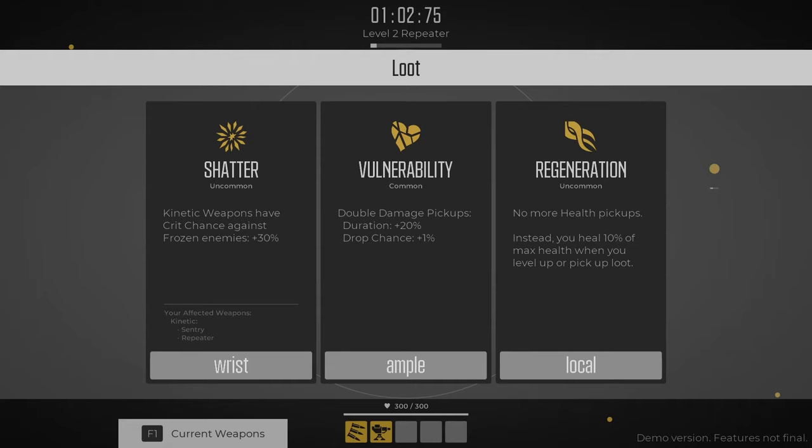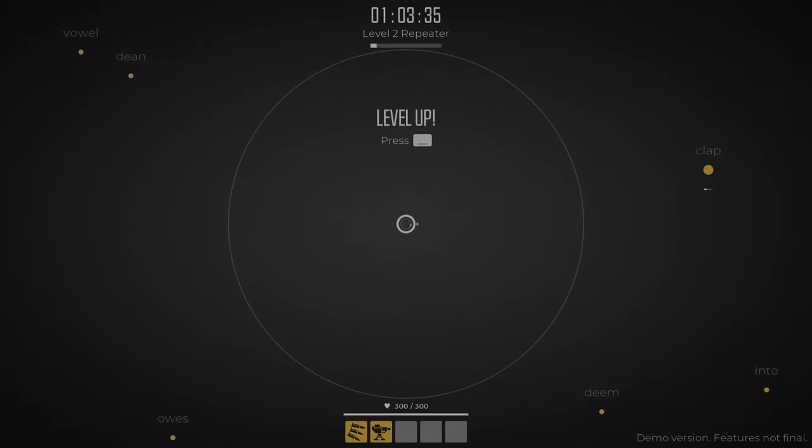Kinetic weapons have a crit chance against frozen enemies. That's interesting. Do we have anything that does freeze? I don't think we do yet, but I think we could hope for that to happen. Look for something that does some freeze action. I am tasked with typing the various words to get rid of the enemies, and if I can't do that in time, I have some weapons that are going to help me take them out.